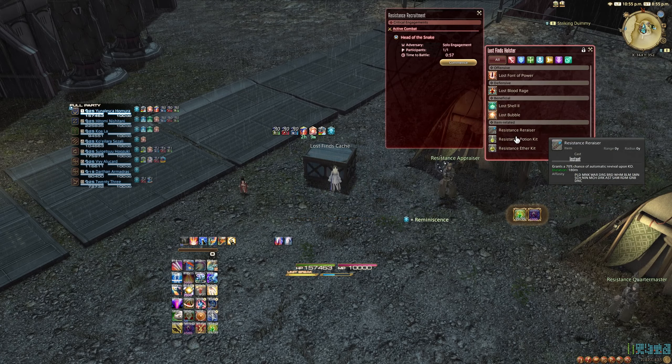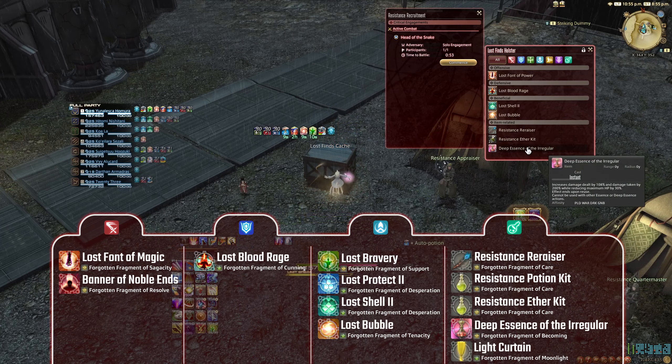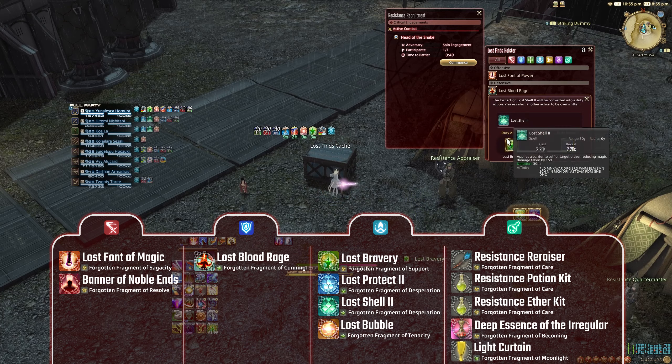To make the fight easier, apply as many buffs to yourself as possible before entering. For example, Protect, Shell, Bubble, Bravery, Potions, and a Reraise.